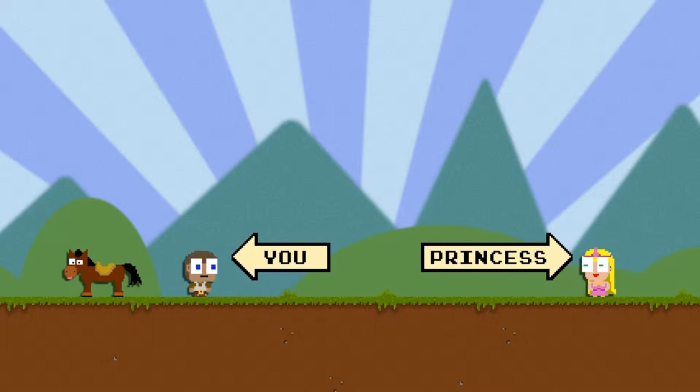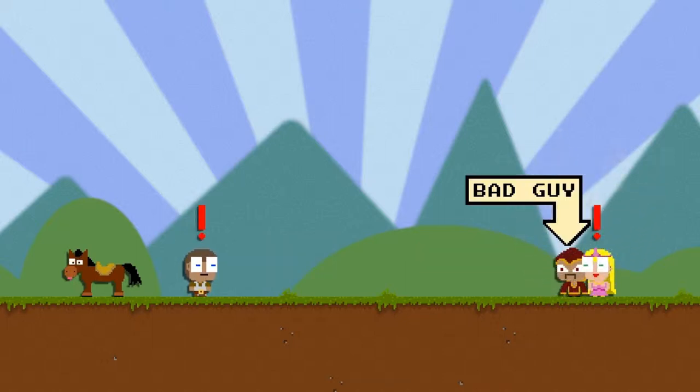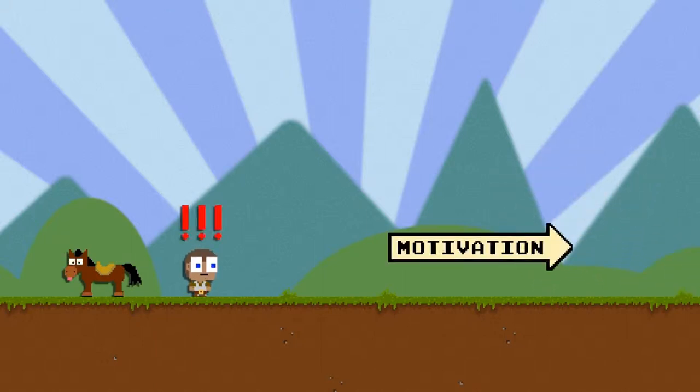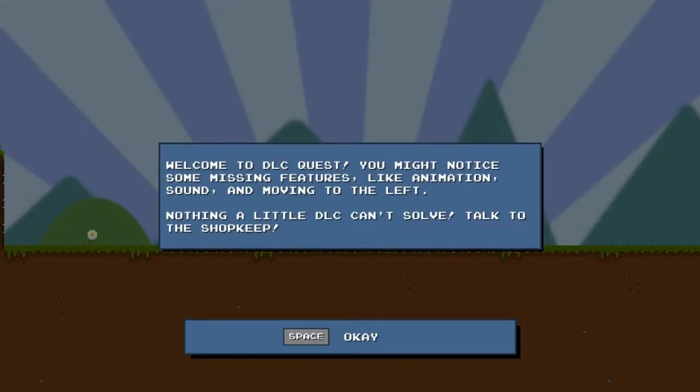Princess — alright, game, we got this. Is that like a monkey or something? What the hell is that? It's like a monkey with a mustache. And the worst smokescreen ever. Welcome to DLC Quest. You might notice some missing features, like animation, sound, and moving to the left. Nothing a little DLC can't solve.